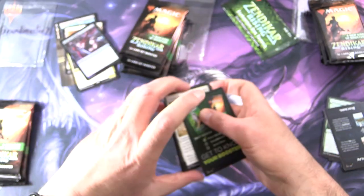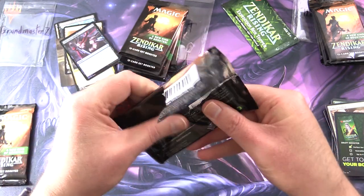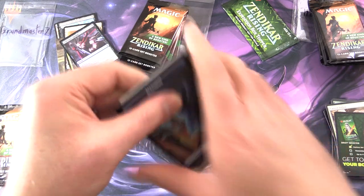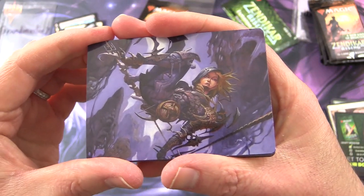Now you get a Foil Oblivion's Hunger and a 'get to know your boosters' tip card. What is your preferred booster? If you're just cracking packs, you'd probably prefer the set boosters.